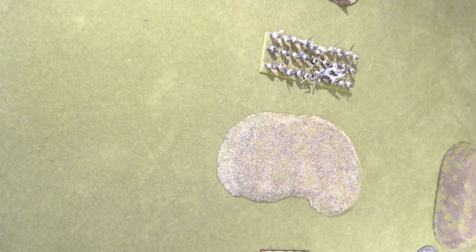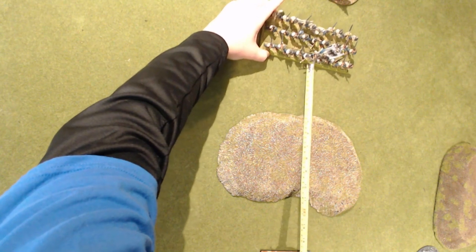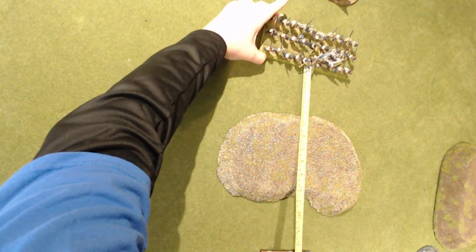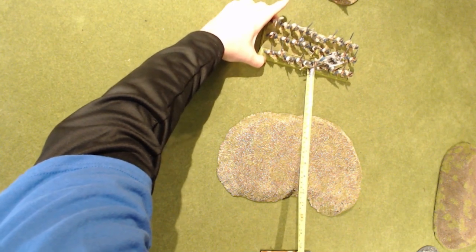If you want to guarantee yourself the first charge where a hill is involved, you want to position yourself so that the point where the enemy's leader point would be if they move up to charge is within your charge range. At that stage, the unit cannot charge over, and it also usually blocks cavalry — so cavalry, even though they've got superior movement, cannot charge over that hill because they cannot see you.